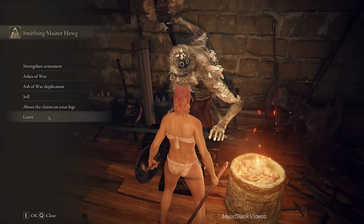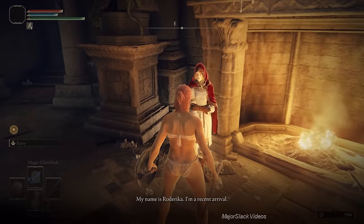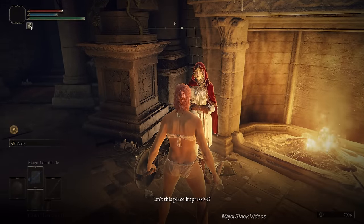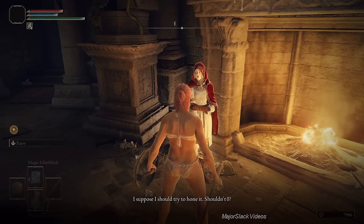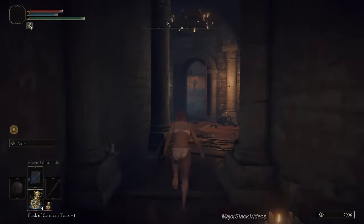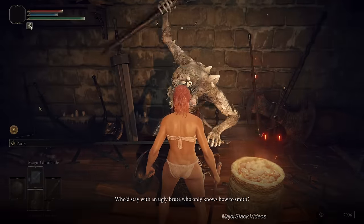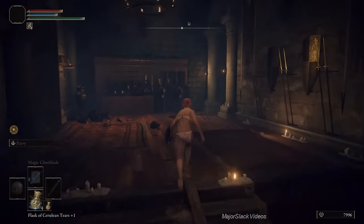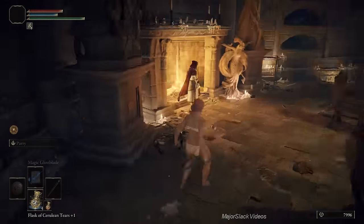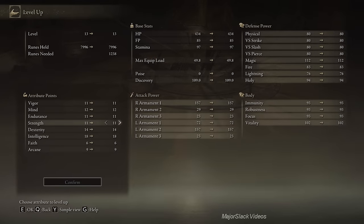Talk to Roderika and exhaust her dialogue, then tell her what the blacksmith said. Talk to the blacksmith one more time, ask about Roderika, and ask him to watch over her. That's all you have to do — blacksmith, Roderika, blacksmith. All you have to do now is rest at the Roundtable and she's going to disappear and set up shop in front of the blacksmith as a spirit tuner. While we're here, increase strength to 15 — we've got the money to do so.